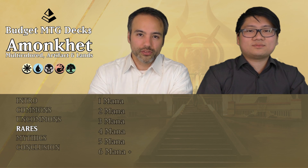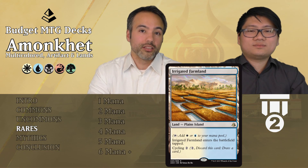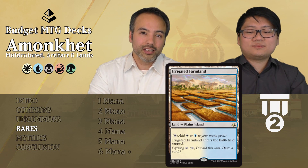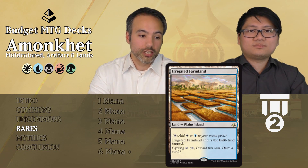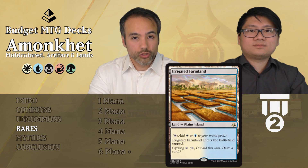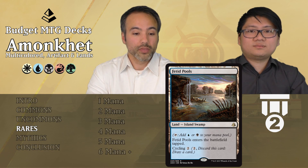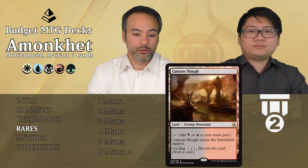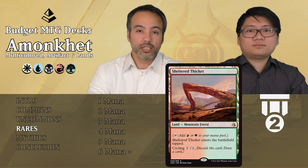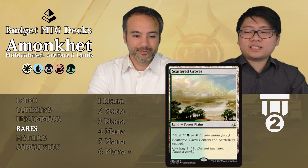The first of our rares is a series of lands — kind of like Guild Gates but with cycling. The first example is Irrigated Farmland: it taps for white or blue but comes in tapped. Later in the game you can pay two mana to cycle it and draw a card, making it very versatile. These cards are always good if you're in the colors — always Tier 2. The cycle includes: Fetid Pools giving black or blue, Canyon Slough giving black or red, Sheltered Thicket giving red or green, and Scattered Groves giving green or white.